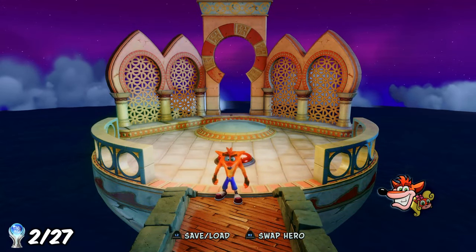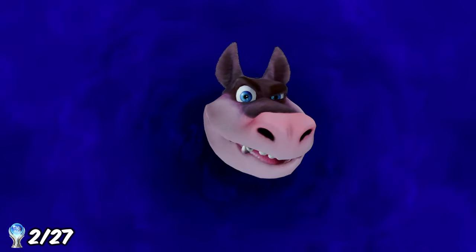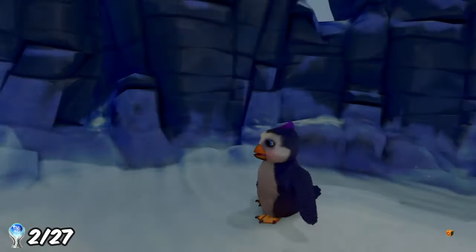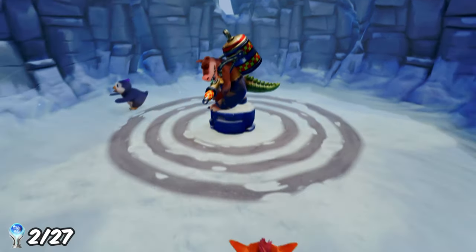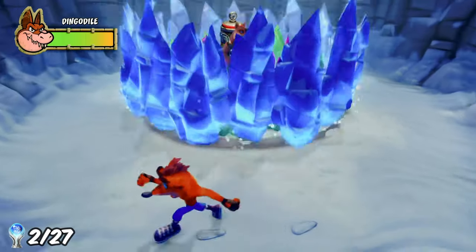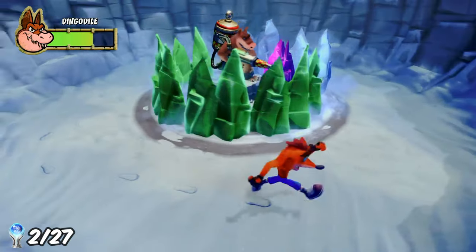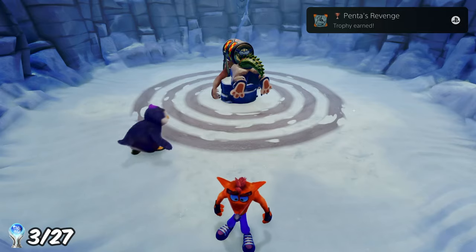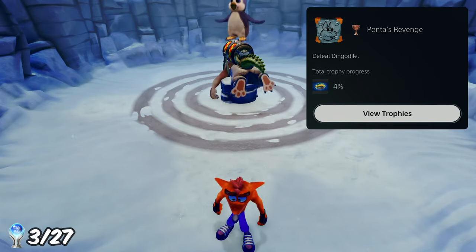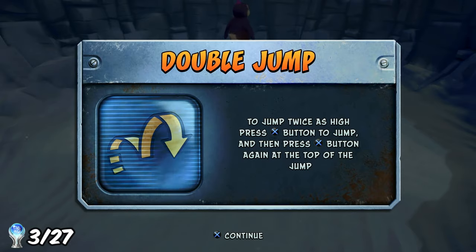I beat the final two levels before unlocking the next boss against Dingo Dile. Being Australian myself, I noticed Dingo Dile gets the stereotypical Australian treatment with the accent - I don't sound like that, but I guess there are some Aussies that do. Very stereotypical, so of course I had to take him out. The boss fight was pretty easy, and for defeating him I probably got the best power in the game: the ability to double jump, which makes completing some levels so much easier.